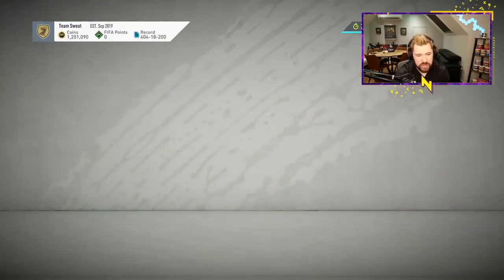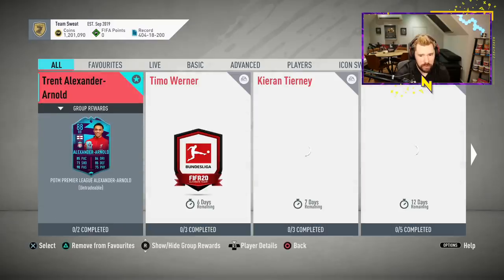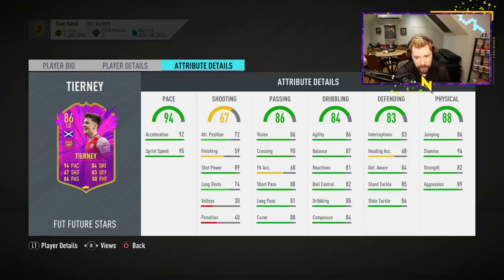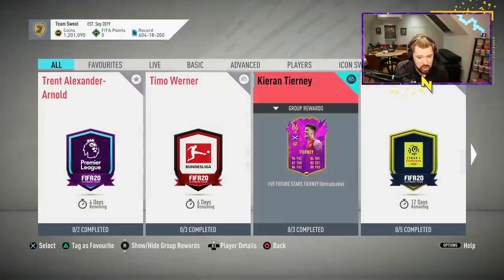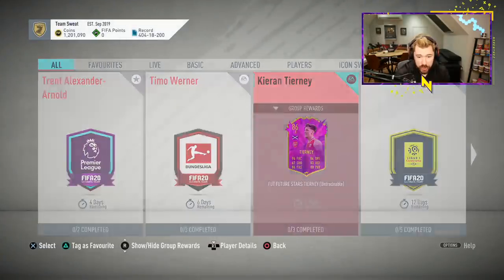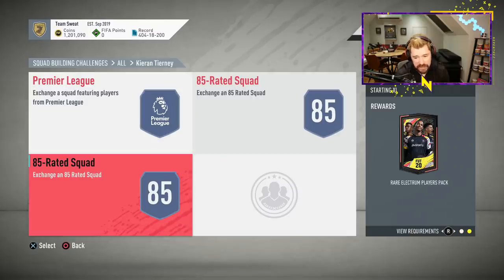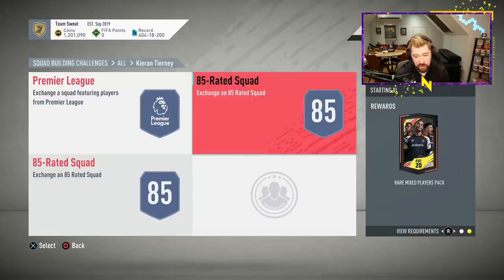Let's go and have a look at the SBCs. Kieran Tierney is there — 86 rated, three-star three-star, high/high work rates. It's a good card. He's got great pace already and very good physicals. He's definitely the best Premier League left back in the game right now, which makes him very exciting for a lot of people. I can now link him with Robertson Team of the Year left back as a strong link. It is three segments — two 85s and an 84 — quite expensive, with a rare Electrum, a prime Electrum and a rare mixed.